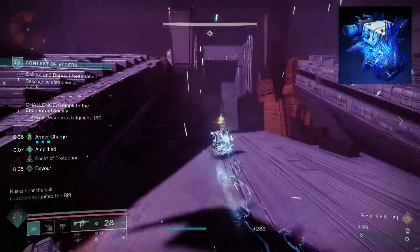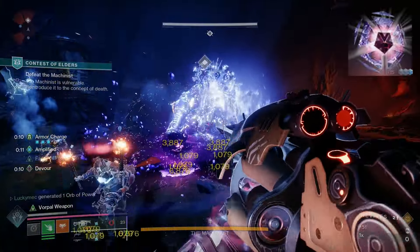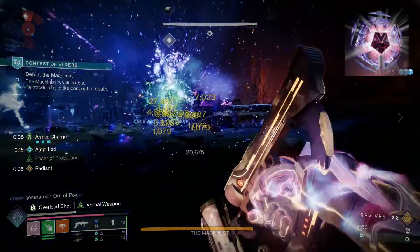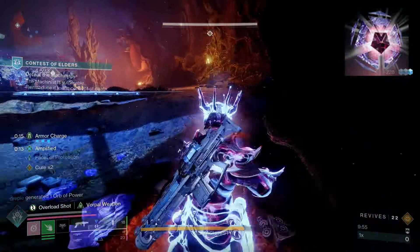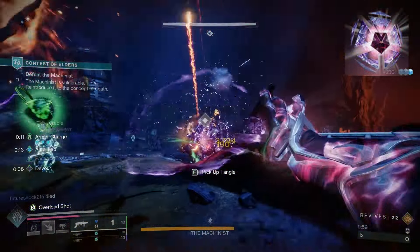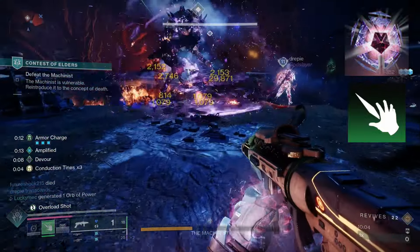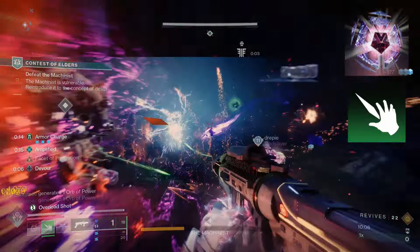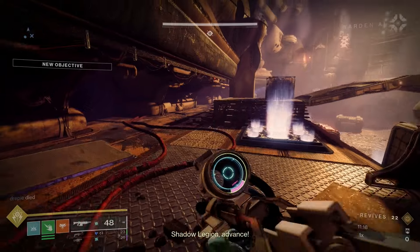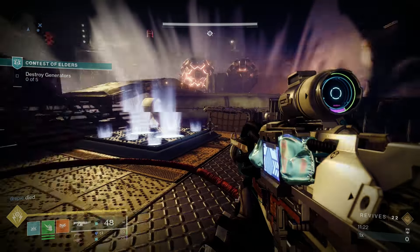As we deal damage, we'll be getting back three times more super energy, paired with the 500% regen rate from Crown of Tempest. This means you can basically pop your super whenever you want. In just one run of Contest of Elders, I got my super back in less than 30 seconds, multiple times. I'll be using the Prismatic subclass since we get more damage and overall survivability, but this can absolutely work on the arc subclass as well.